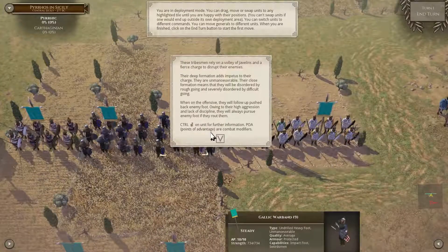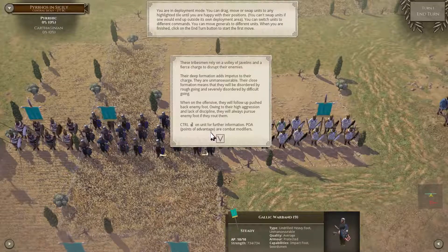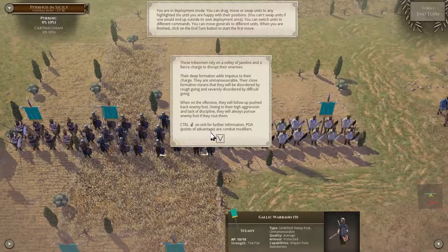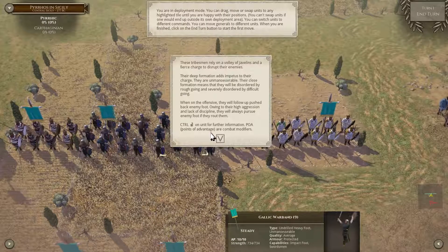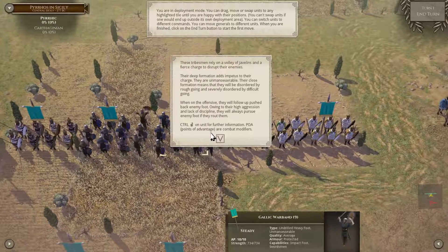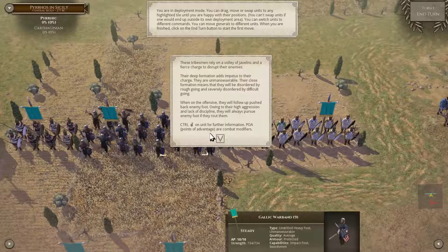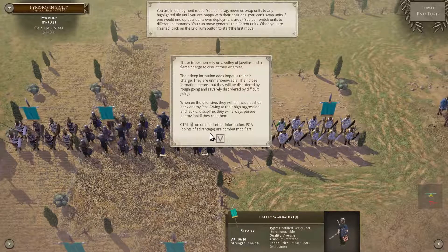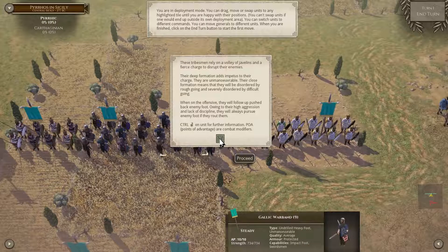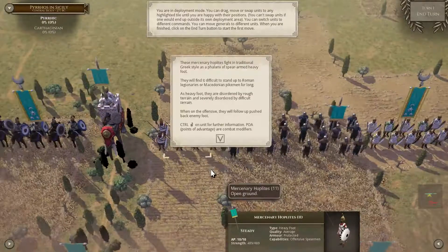Then there are the tribesmen — a Gallic Warband. These tribesmen rely on a volley of javelins and a fierce charge to disrupt their enemies. The deep formation adds impetus to their charge. They are unmaneuverable — the close formation means they will be disordered by rough going and severely disordered by difficult going. When on the offensive, they will follow up pushed-back enemy foot, owing to their high aggression and lack of discipline.